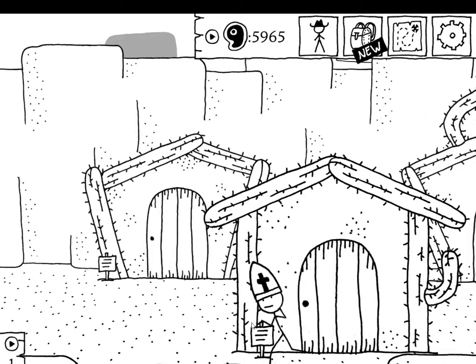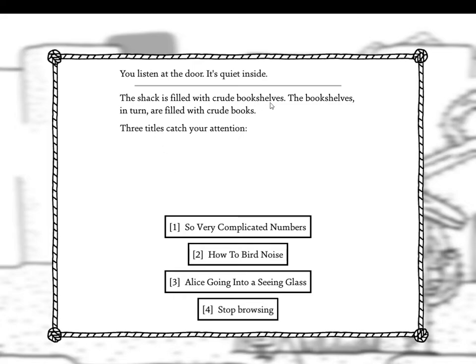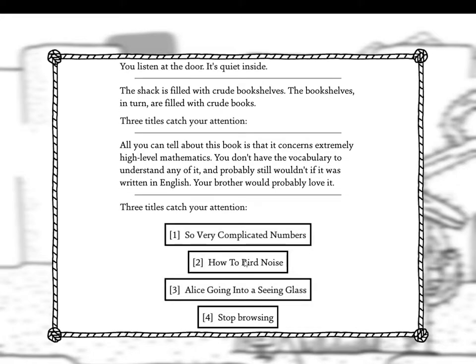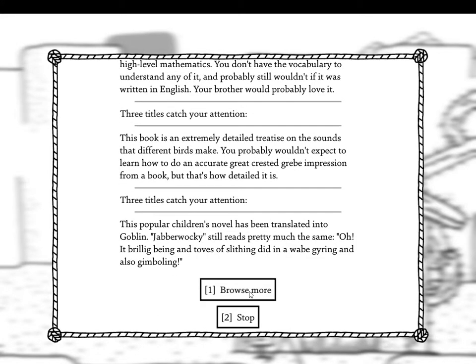Goblins have libraries? The shack is filled with crude bookshelves filled with crude books. Three titles catch your attention. 'So Very Complicated Numbers' — all you can tell is it concerns extremely high-level mathematics, your brother would probably love it. 'How to Bird Noise' — an extremely detailed treatise on bird sounds, including an accurate great crested grebe impression. 'Alice Going into a Seeing Glass' — this popular children's novel translated into goblin; Jabberwocky still reads pretty much the same: 'Oh it brillig being and tomes of slithing... gyring and also gimballing.'